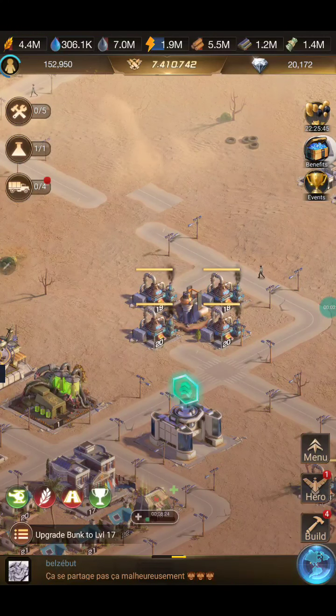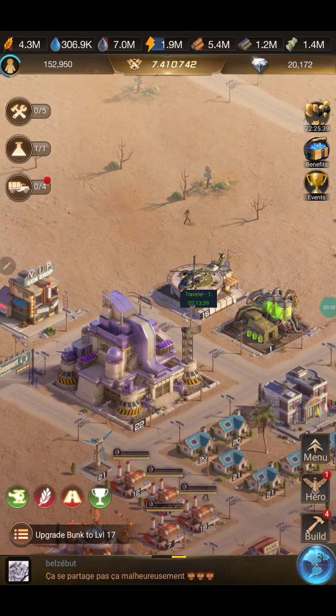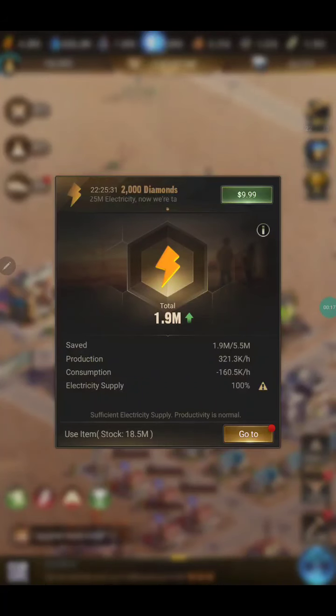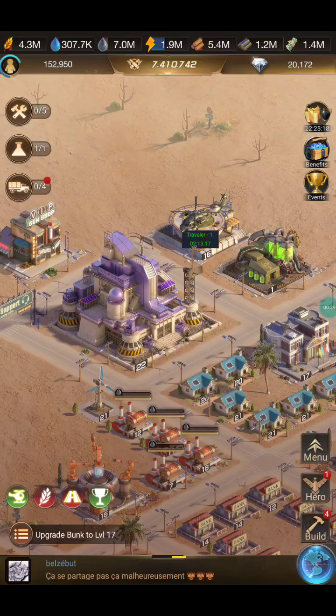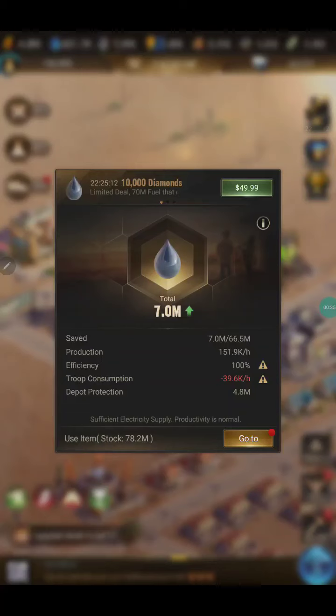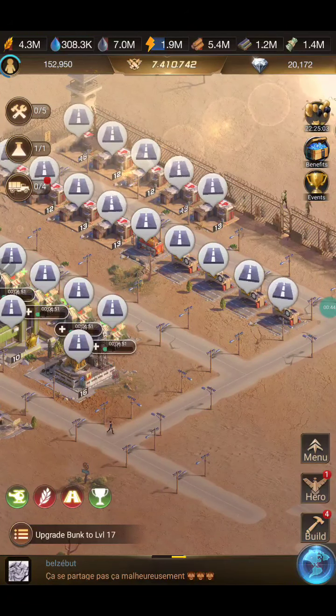Hey team, this is just a quick video to show you how to conserve power on your base by disconnecting unnecessary buildings from your roadway grid. On my base right now I have more than double production to consumption on my power, and that is with none of my power buildings being filled with oil. So all my oil is straight profit right now, except for troop consumption.